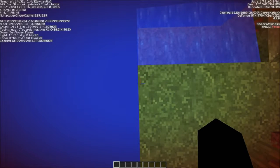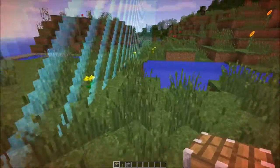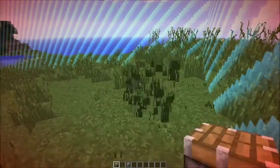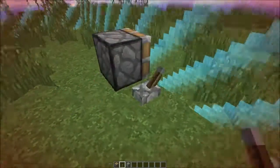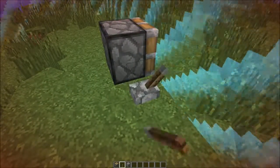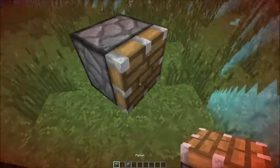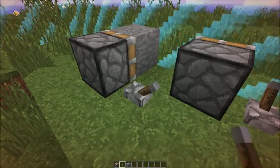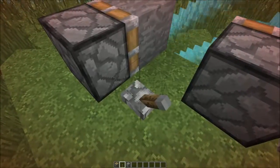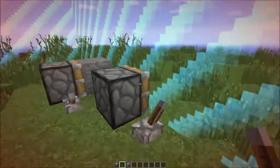Relogging will just put you back inside the world where you last left off in a valid position. A couple things known about this world border: you can't push pistons through it, even though they will glitch out. You also can't use pistons to push blocks through — these are just simple world border mechanics.